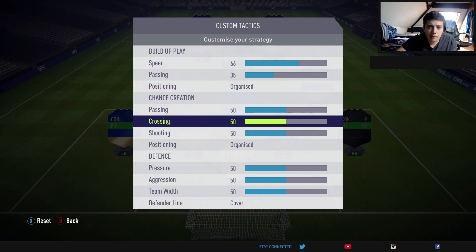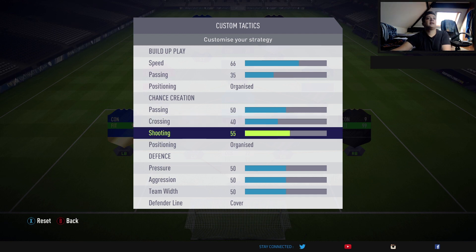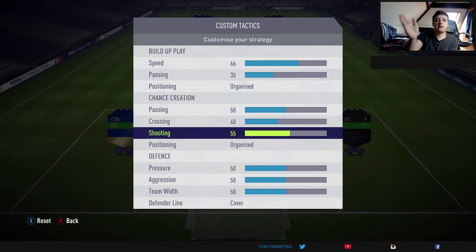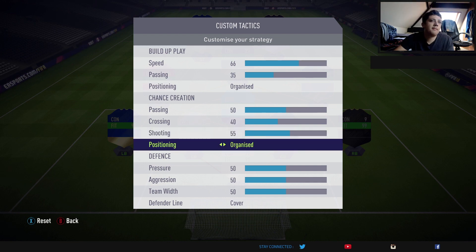In terms of crossing, because it is a narrow formation, you're not going to want to cross much. I have got that down at 40. If you are a crosser, I wouldn't recommend playing the 4-1-2-1-2 — play a formation like the 4-3-2-1 or the 4-4-2, and then you can boost that crossing up. In terms of shooting, because it is a narrow tiki-taka formation, you don't want this to be too high. I'm keeping that at 55, so you've got the option to shoot from outside the box and try to get your player into the right position.